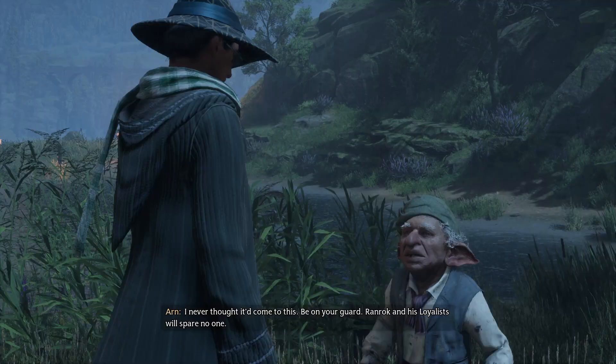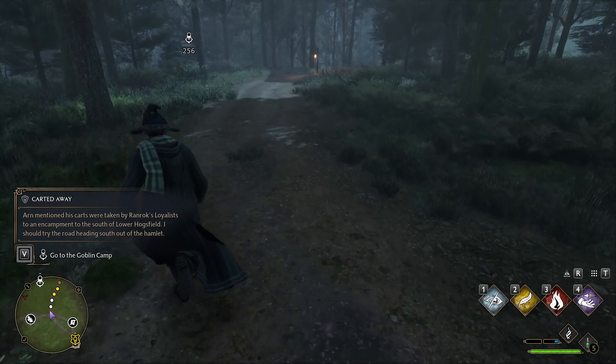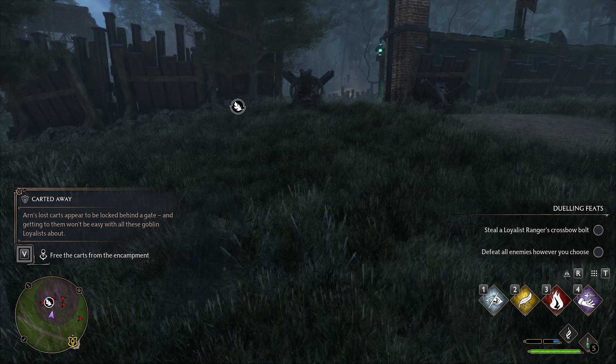Guys, to find the next Salt Bay puzzle or Merlin puzzle, you will need to meet Arn the Goblin and you will need to go and rescue his carts, which are located in a goblin camp to the south of his location.